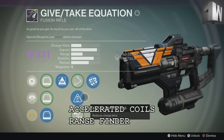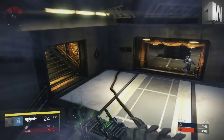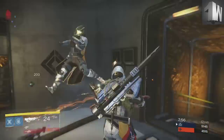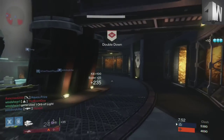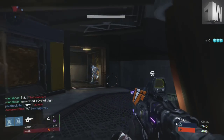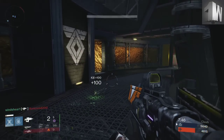Welcome Guardians, this is Winch here. Hope you enjoyed that kind of funny opening clip from some Trials gameplay. But here to talk about and endorse one of my favorite fusion rifles that you need to buy right now before the Taken King launches and it's no longer available. This is available straight up from the Vanguard vendor — one of the best fusion rifles I've ever played with in this game, called the Give and Take Equation.